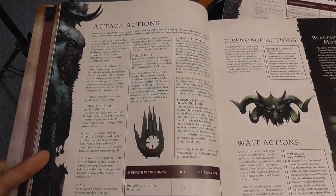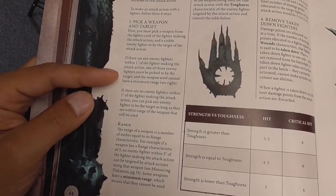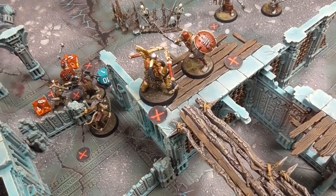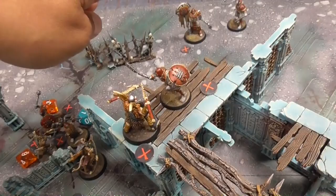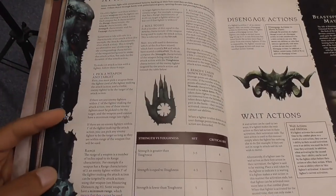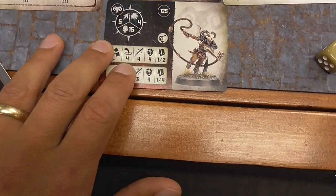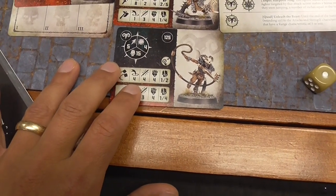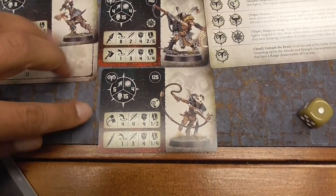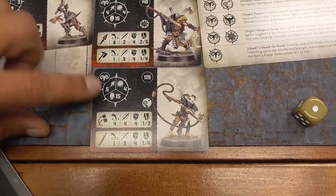To review the attack rules: if there are any enemy fighters within one inch of your fighter, you must pick one of those as your target — so the First Fang can't choose to target distant enemies when he's engaged. Some ranged weapons have a minimum range such as two to four inches, meaning the target must be at least two inches away. Fighters with both melee and ranged attack options can choose to use their ranged attack even against targets in melee range, as long as there's no minimum range restriction.